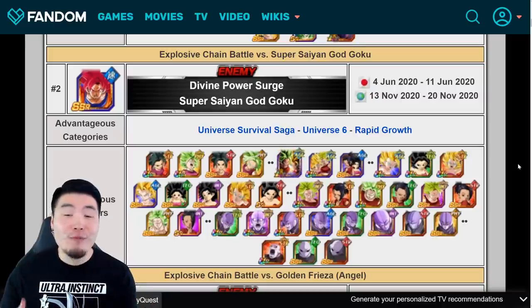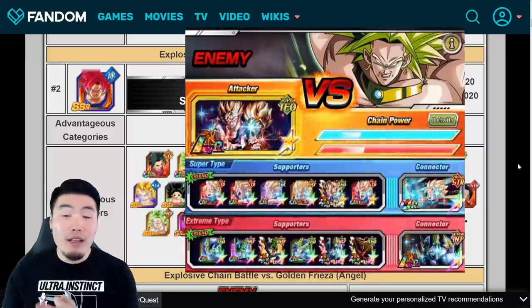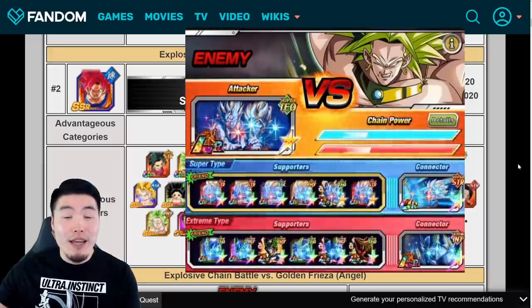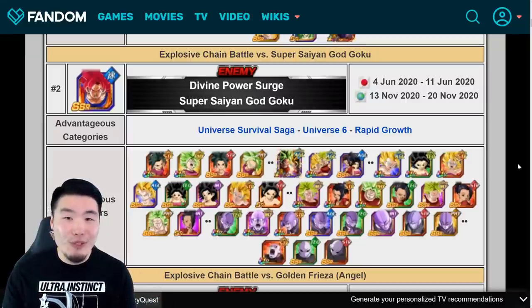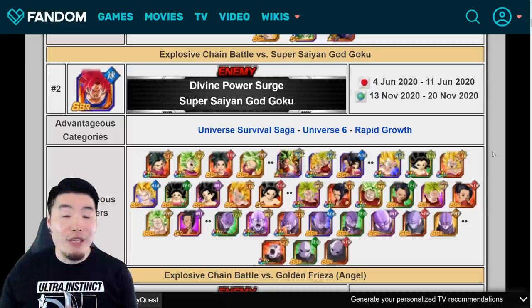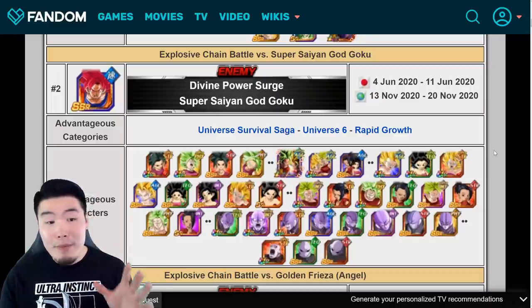And in today's video, I want to give you guys a guide for the best attackers, supporters, as well as connectors to choose to achieve the highest possible score and get as many rewards as you possibly can. Now, since this is the third chain battle on global, I'm assuming that most people watching this video have a general idea of what Explosive Chain Battle is and how the attackers, supporters, and connectors work. So with all that said, why don't we jump right into it and start with some basic information about the Super Saiyan God Goku.